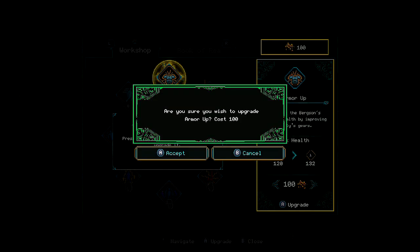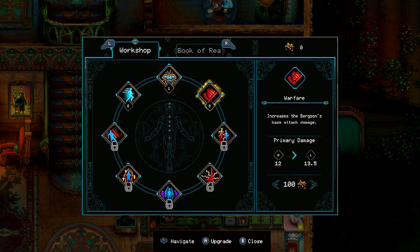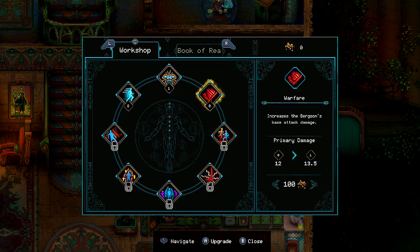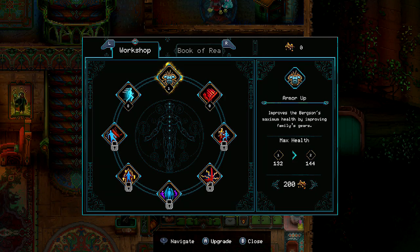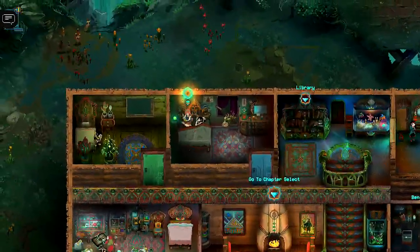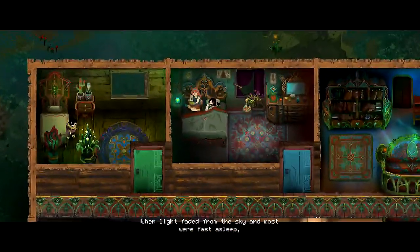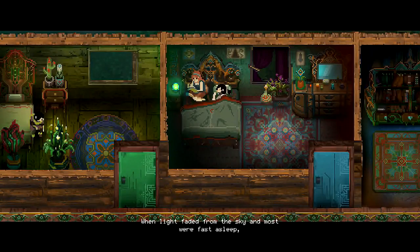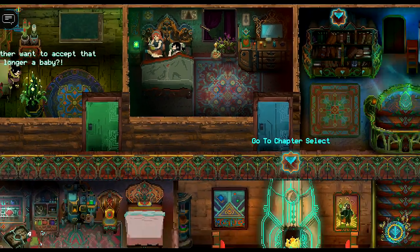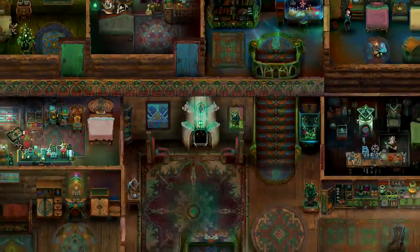Press A to upgrade. You can upgrade health for 100 Mora. There's also warfare, swiftness, agility, compulsion, resilience, sharp weapons, and precision. You can now head to the chapter cellar to check up on your family. When light faded from the sky and most were fast asleep, Mary would write about her family, immortalizing them for future generations.